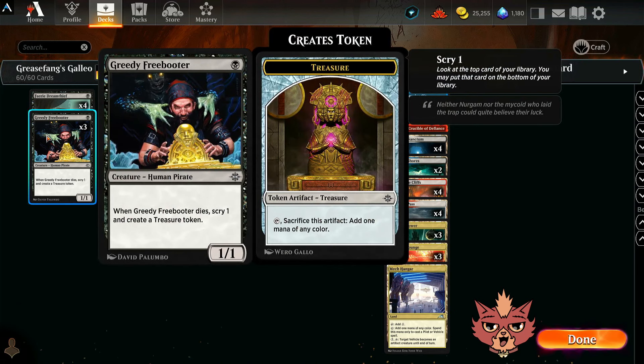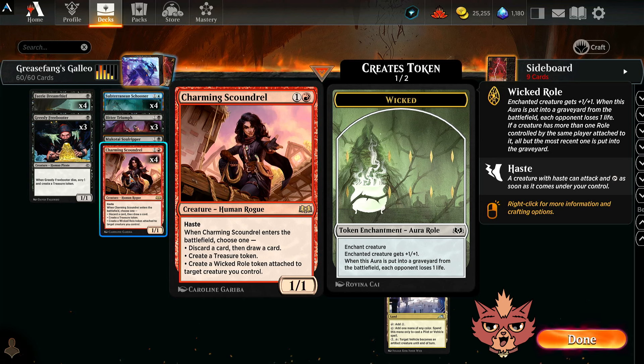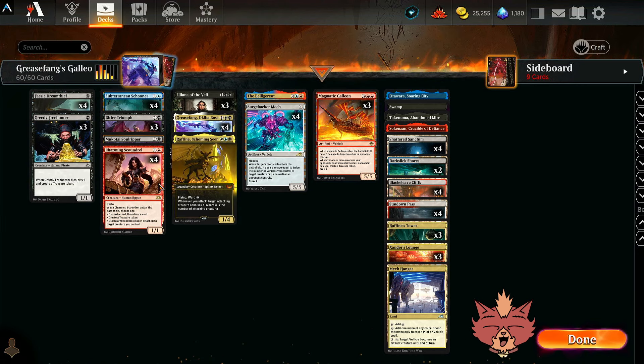Freebooter is going to be completely fine in here — it's a four-mana-colored deck. The mana base, believe it or not, I thought about for quite some time. We have so many dual lands because it's a very greedy deck. Greedy Freebooter will hopefully help us with those treasures, and Charming Scoundrel also provides mana fixing while helping us discard vehicles. It could be as good as a turn two Scoundrel discarding a Galleon, turn three Greasefang immediately gets it back and pops it to hand — that just seems wild.